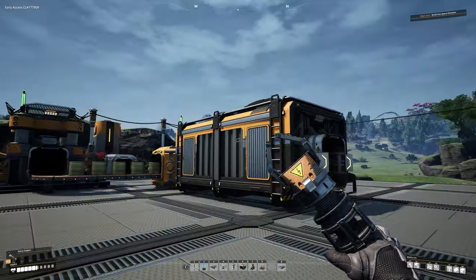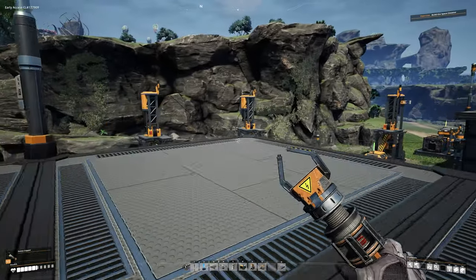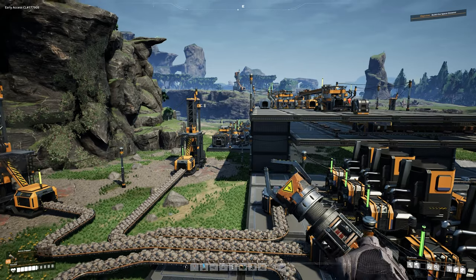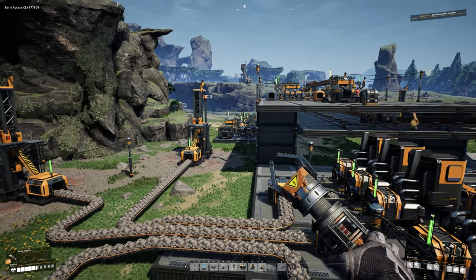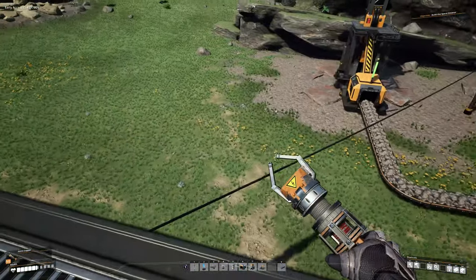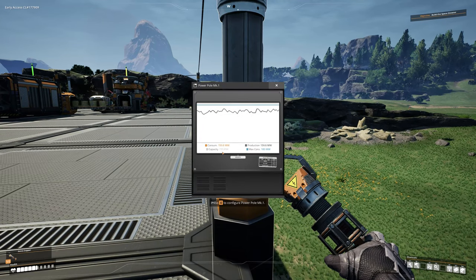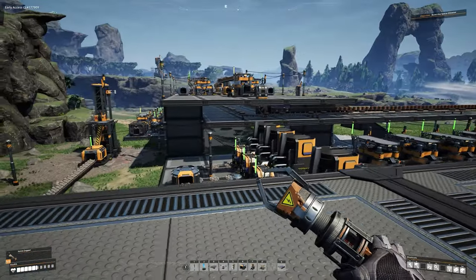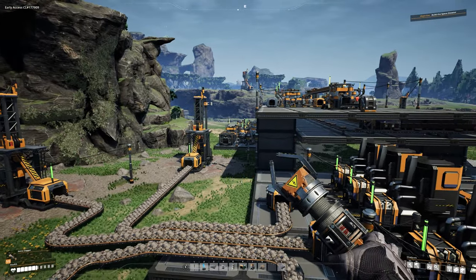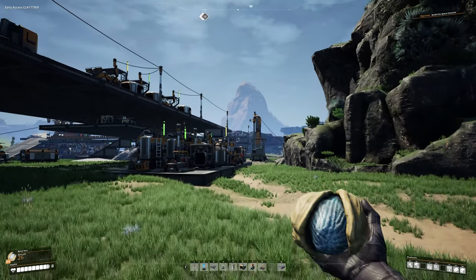This is going to use a little more power, so at any point feel free to add another biomass generator. Keep in mind that will use even more biomass. Right now we have a capacity of 190 and maximum consumption is 183, so if we add any more constructors or power-consuming machines we're probably going to blow a fuse — but right now we're good.